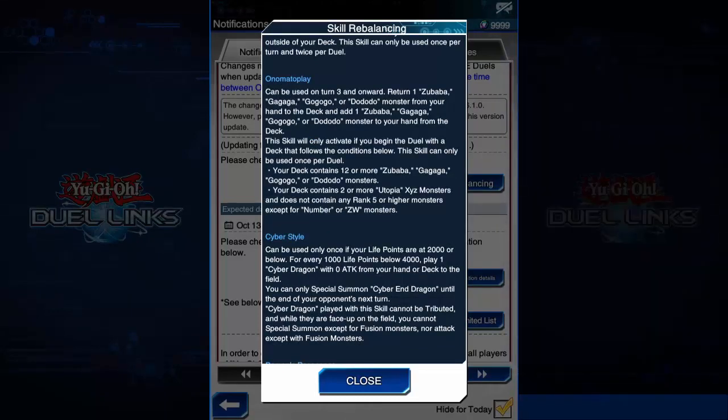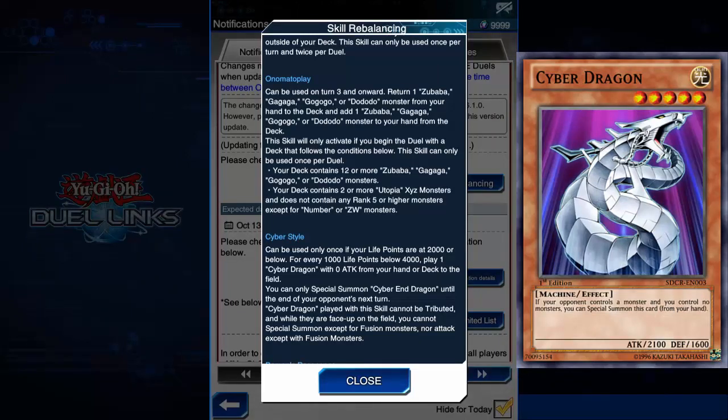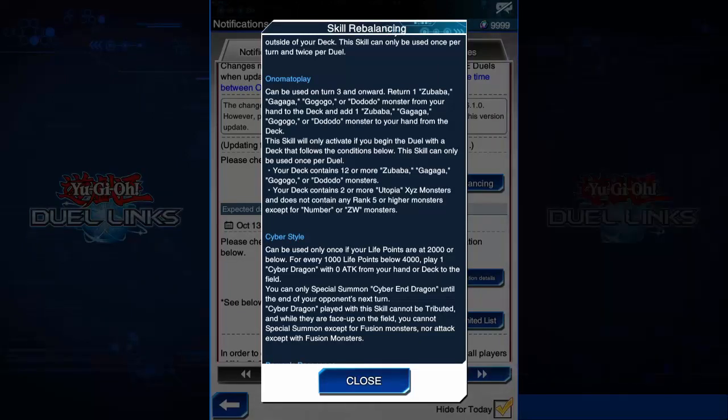Cyber Style now special summons the actual Cyber Dragon instead of Proto Cyber Dragon, and you have to play them from your hand or deck — they no longer come from outside your deck like before. Their attack becomes zero and you are forced to summon Cyber End Dragon. Also, while Cyber End Dragon is on the field, you cannot special summon monsters except by fusion summon, and you cannot attack with anything other than fusion monsters.